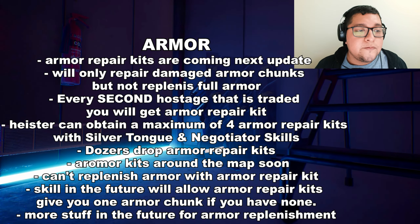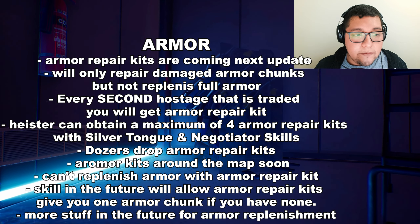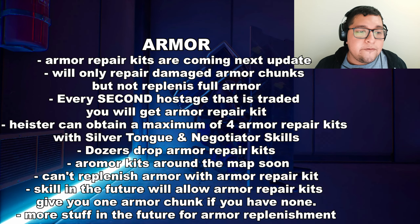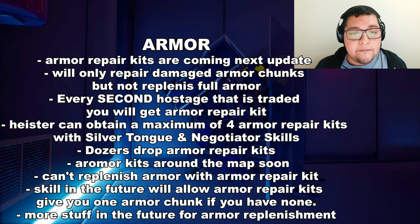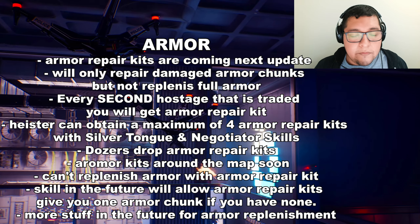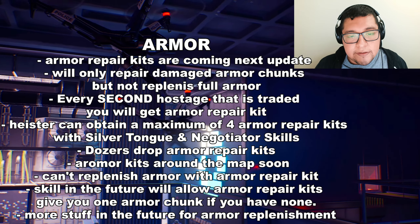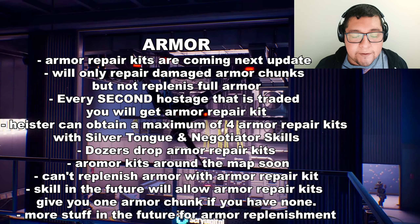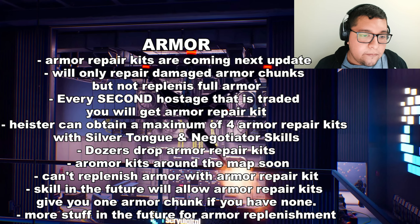At some point you'll also be able to find armor repair kits around the map, just like health. Dozers will now drop armor repair kits instead of first aid packs. Armor repair kits won't replenish armor if you lose it all, but in the future there will be a skill that allows you to use armor repair kits to give you one more chunk if you have none. One developer said this is one of the steps toward giving heisters more access to armor replenishment.